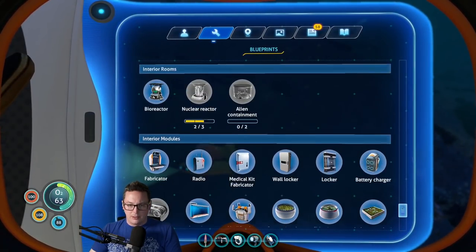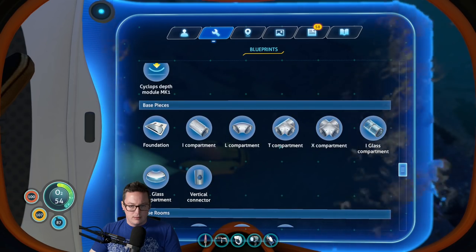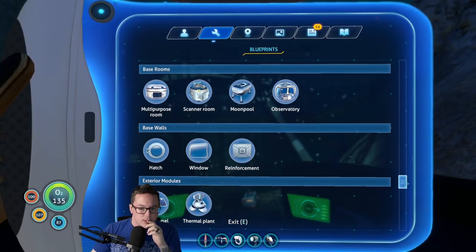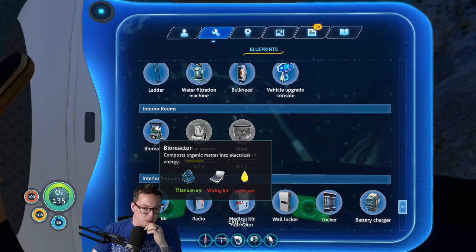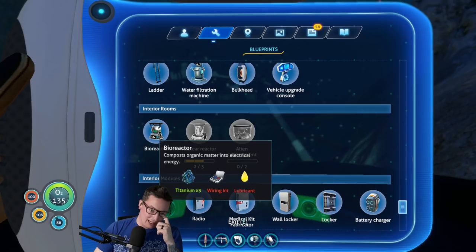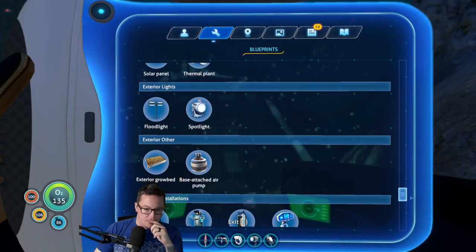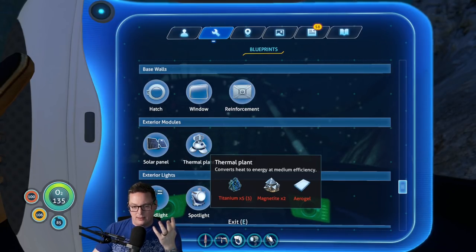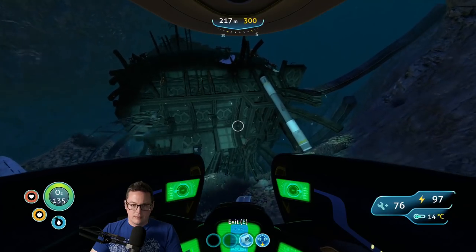Maybe what I should do is get down to about 300 meter depth and then just build a scanner room. The only problem is power — how do I build some alternative form of power? I'm assuming the solar panel would not work. Titanium, magnetite, and aerogel. Aerogel comes from those little filtery things right? Thermal plant — I think that's what you're saying. Bioreactor — composts organic matter into electrical energy. That seems easier to build but then I probably have to collect a bunch of fish and throw it in there.